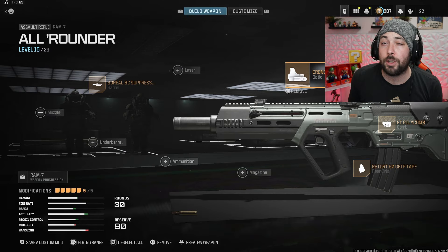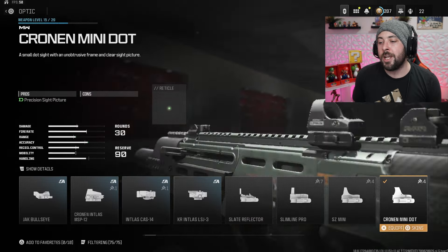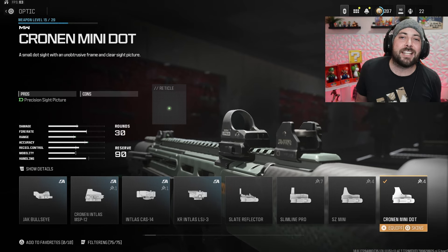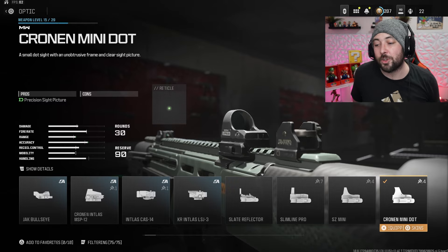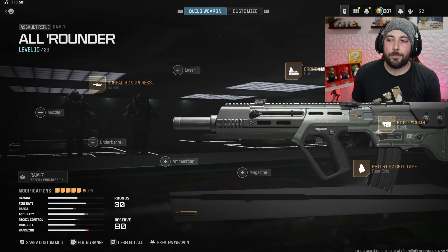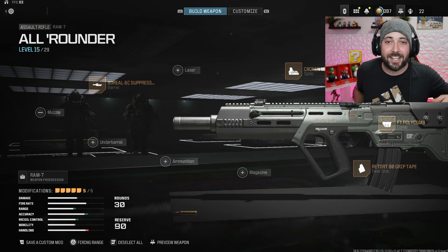If you're playing long-range Ram 7 on Warzone, switch the optic out to something better for long range — whatever sight you like. I don't like telling you guys what sight to use because some people prefer different things, but just run one with a bit more zoom and you'll be better off. But yeah, that's going to be it for the Ram 7.